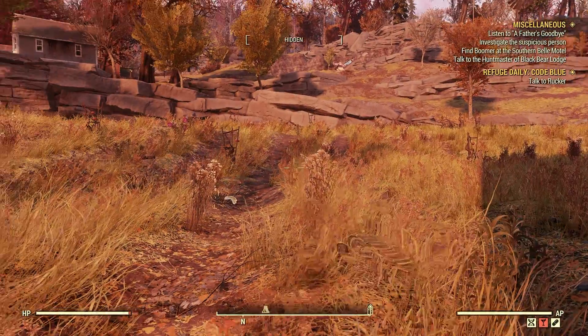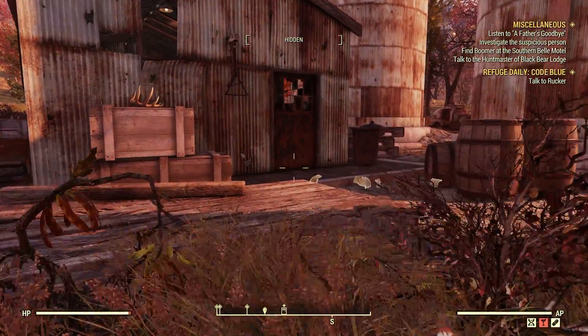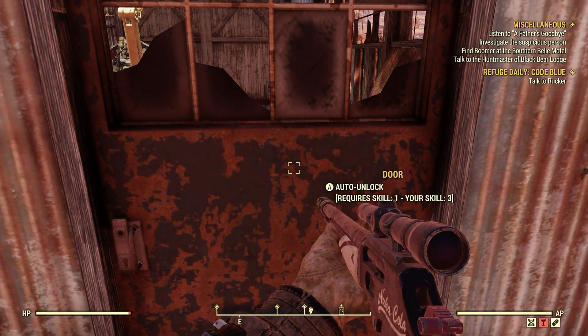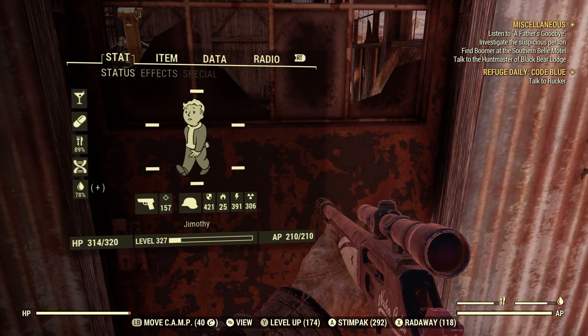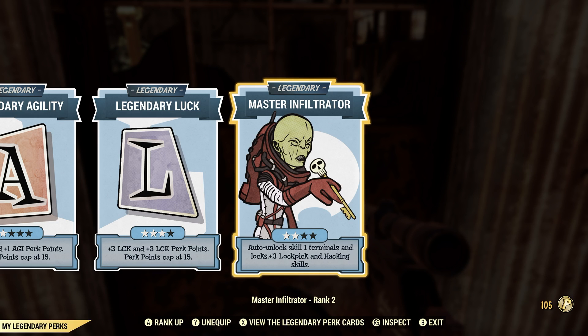You have this kind of flat field area and you have this little shed here. Now, you're going to need a level 1 lockpick. It's auto-unlocked for me because I have a special perk card called Master Infiltrator — it's a 2-star auto-unlocked skill for terminals and locks, plus 3 lockpick and hacking skill.